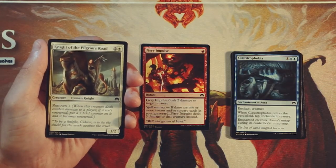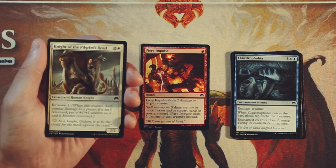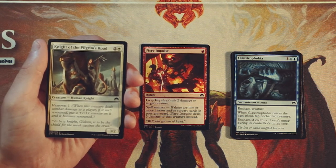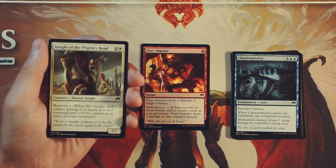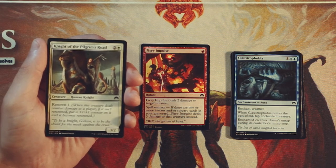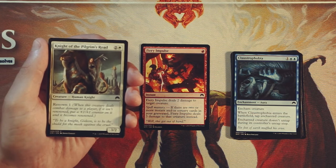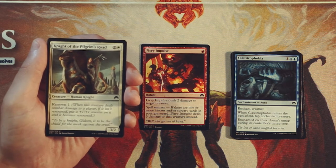Knight of the Pilgrim's Road is a 3/2 for 2 and a white with Renown 1. If it deals damage to the opponent it becomes renowned and gets that +1/+1 trigger, becoming a 4/3 for 3 mana. I don't love this card — it's just an okay 3-drop. It doesn't do that much. It encourages aggression for sure, but it can definitely get outpowered pretty easily with only 2 toughness, so it's going to be really easy to beat with a 2-drop. You really want something that can bowl over the opponent's board, and this just doesn't do enough of that.